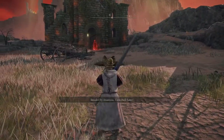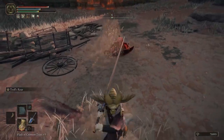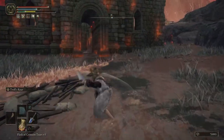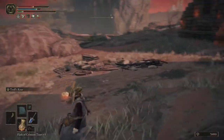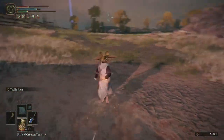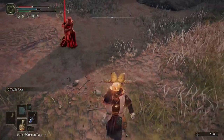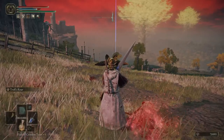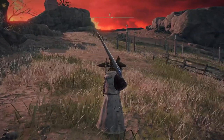Invaded by Anastasia, Tarnished-Eater. Oh, that's some good damage. She's got good damage too. Oh, you whore — three times I went to hit her and I couldn't hit her. Oh god, oh no — you're not going to kill me. Got her! And she drops the Sacred Scorpion Charm — I legit have to look and see what that does, because I don't have a clue.